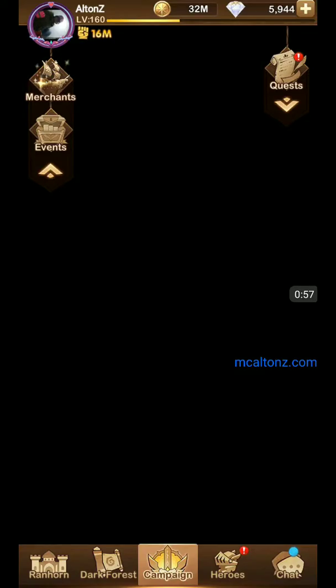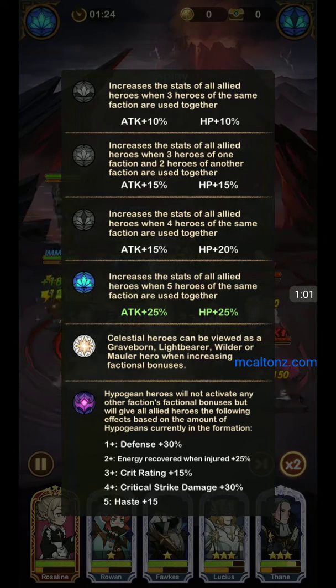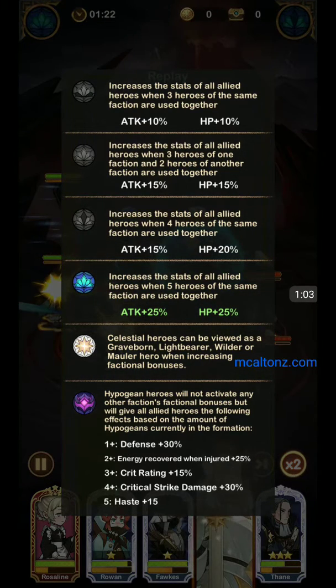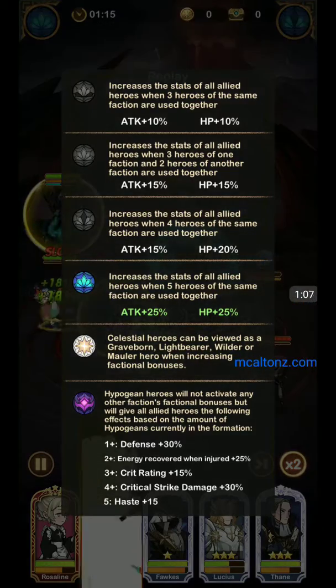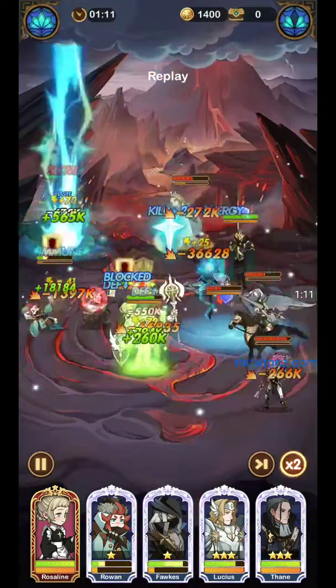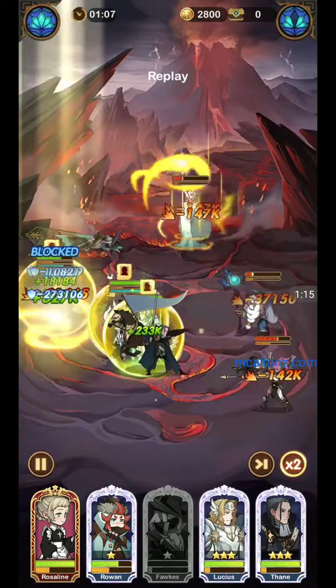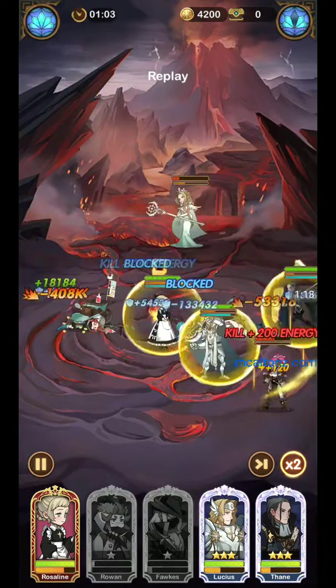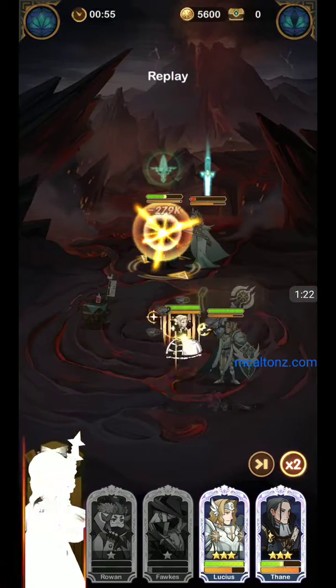This is giving me an extra bonus faction advantage. I got 25% ATK and 25% health points which helped me so much. I'm also using the same lineup to get rid of all the stages before, like 24-56 and the other stages before.